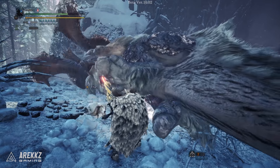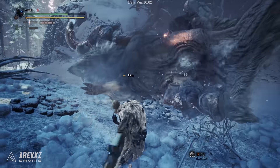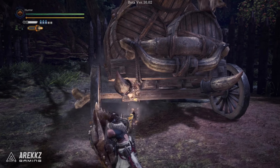The Gunlance in Iceborne, short of the Clutch Claw additions, has only really had one notable change. However, this new addition is actually pretty awesome, especially when you use it to its fullest potential — I'm of course talking about the new Wormstake Blast.